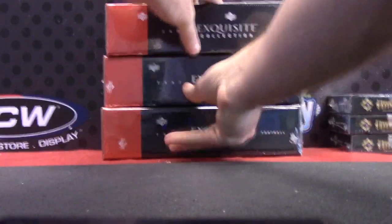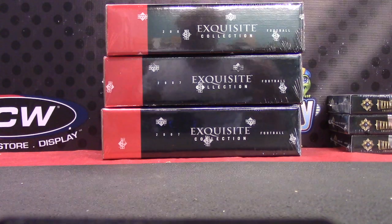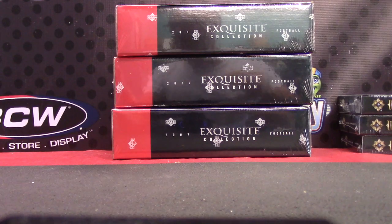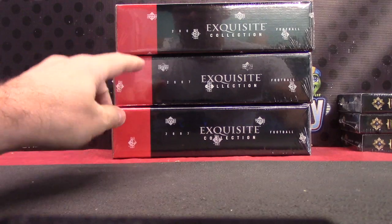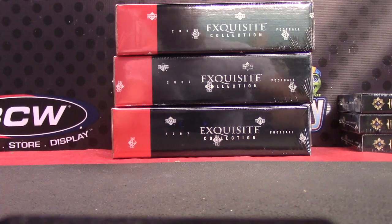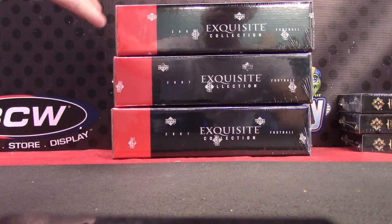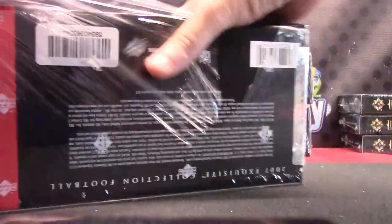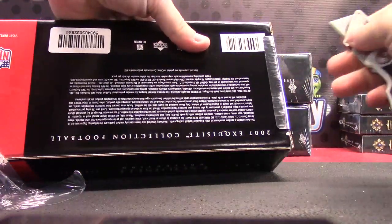If we were to get any redemptions, I will send it to the team they're on in the 07 set — whatever is on the checklist, it will go to that team. Obviously they are going to be expired, so if that's the case, a recipient of a redemption can mail it in to Upper Deck — they actually enter you in a drawing to win other cards. They can be like Michael Jordan autographs, LeBrons, Gretzkys, all kinds of stuff — random winners for sending in expired redemptions. You will get the card; you just have to mail it in to Upper Deck and possibly win an even better card.